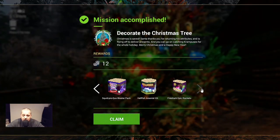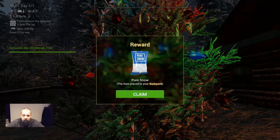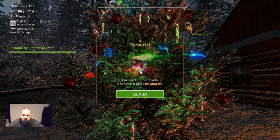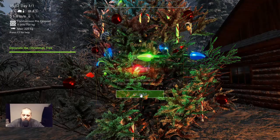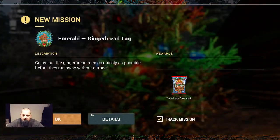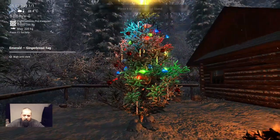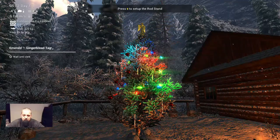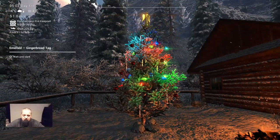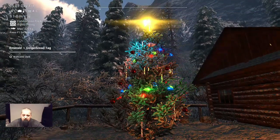A lot of fireworks! And 12 coins, whoa! We need to claim every firework — this is crazy. Yeah, emerald gingerbread tag! Let's walk back a little and check — it looks amazing guys, very very nice.